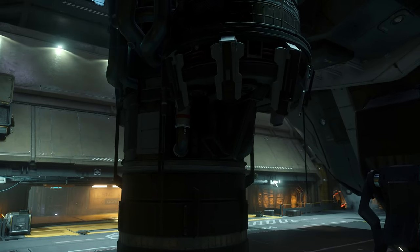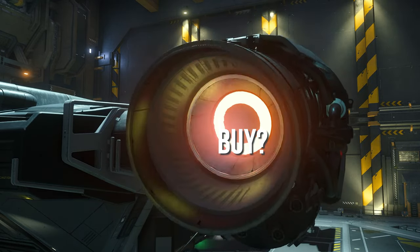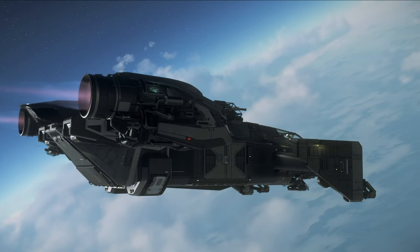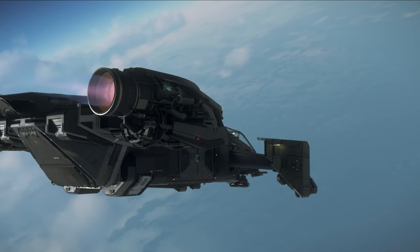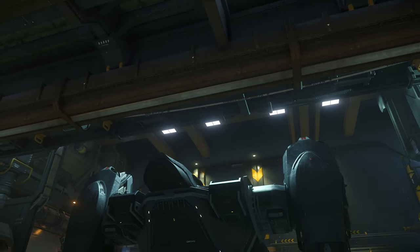Hello and welcome to the first episode of Should You Buy, a series designed to help you save money and know the ships in Star Citizen better. We'll talk about the pros and cons of each ship — is it worth buying with in-game money and real money? Today's ship is Star Citizen's jack of all trades: the Drake Interplanetary Cutlass Black.